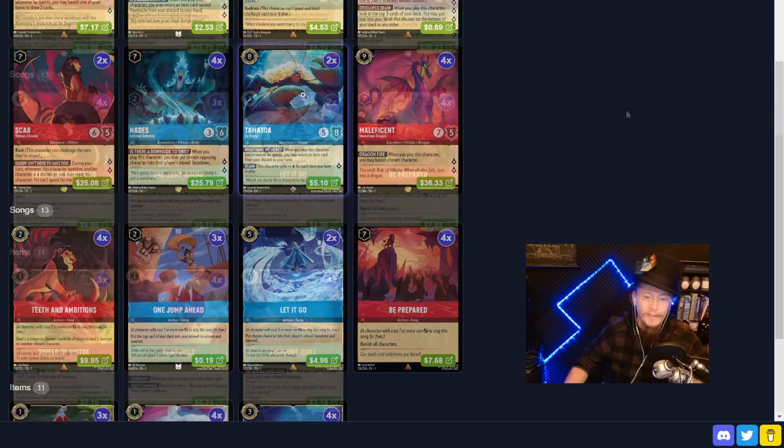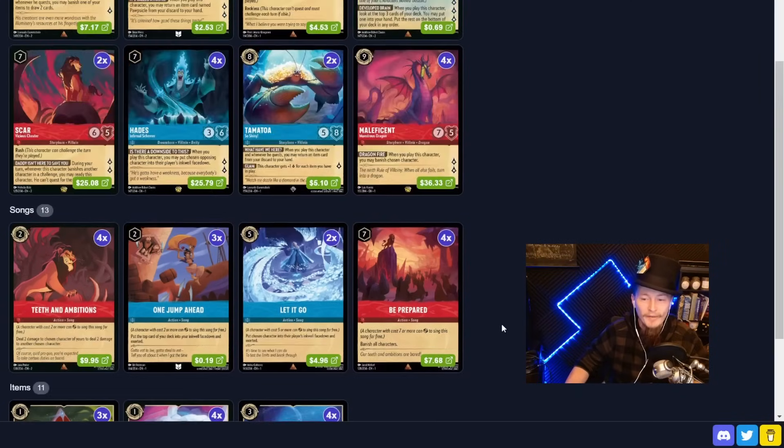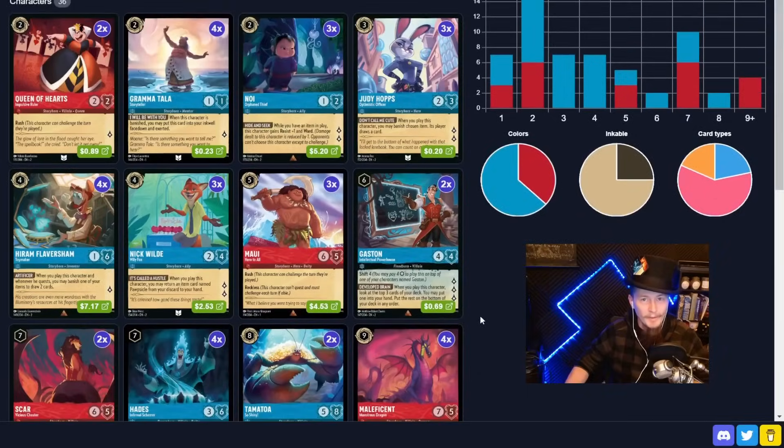If we look at our songs, we have thirteen of them, three of which are removal — back into that control theme. Except for One Jump Ahead — that's the only one that doesn't remove; it's just ramp. And then items: mostly the items are here for Flaversham. Let's draw some cards, let's destroy some stuff, and let's win some games.